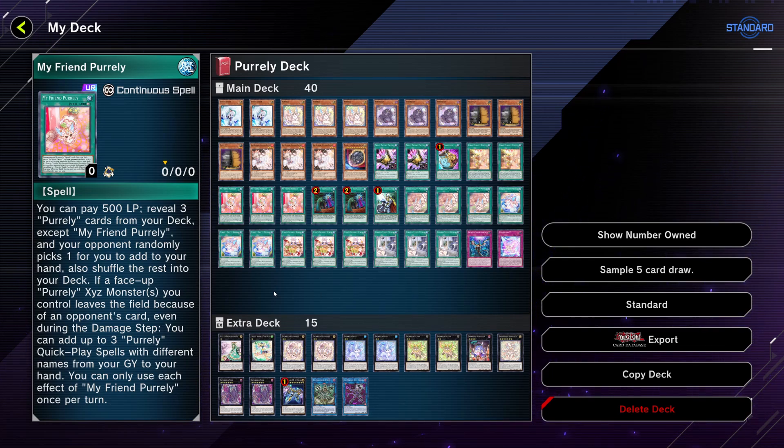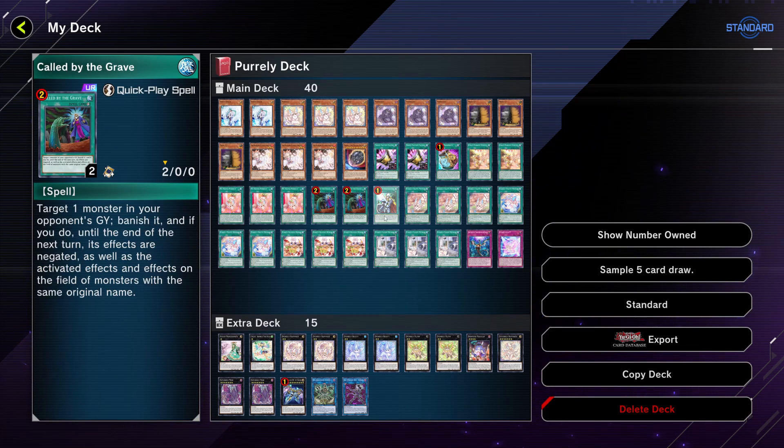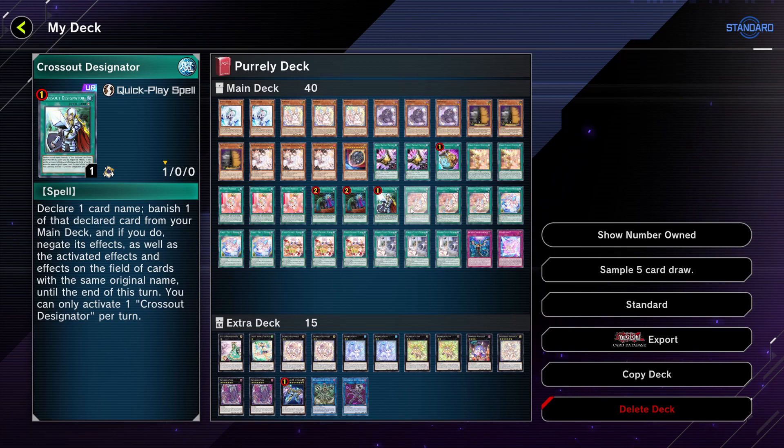If a face-up Pearly exceed monster you control leaves the field because of an opponent's card, you can add up to three Pearly Quick Play spells with different names from your graveyard to your hand — a great way of giving yourself recyclability and a lot of value. Two copies of Called by the Grave just for hand traps, and Crossout Designator for the same reason.